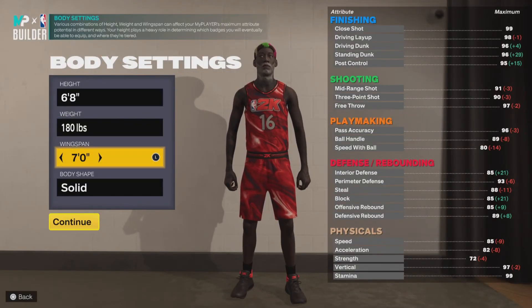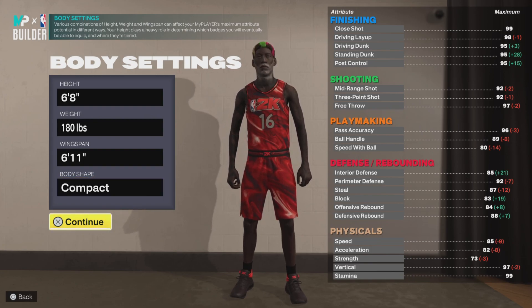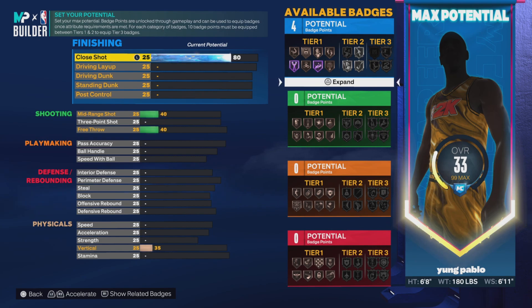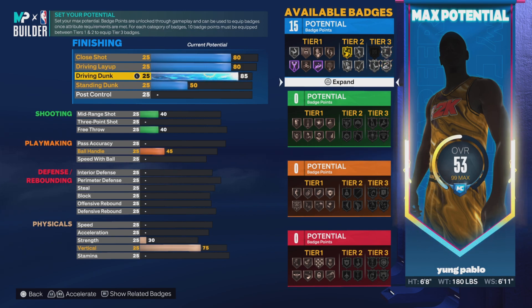Alright guys, let's get straight to the video. We're making a 6-8 build. Weight: 180, wingspan: 6-11, body shape does not matter. We're gonna start off with an 80 close shot, then an 80 driving layup. You want that 80 close shot so you can go up and be efficient with fast twitch against smaller guards. That's why we go 80 close shot, 80 driving layup. I went 86 driving dunk — you do not need anything higher than 86. You get gold limitless takeoff on gold, so that's perfect.